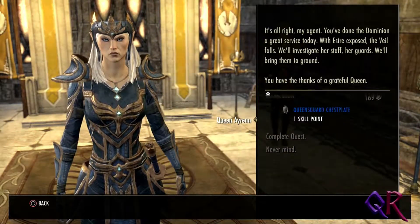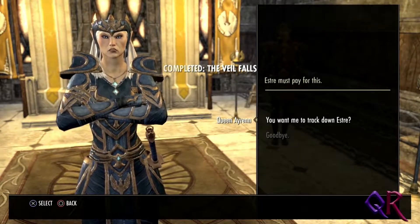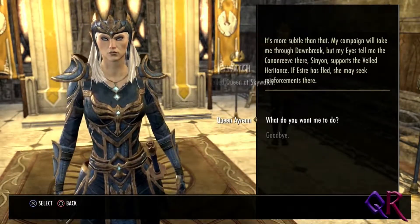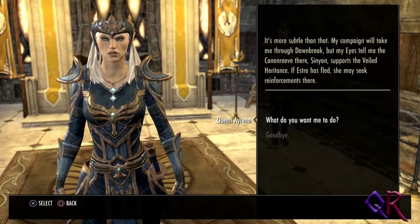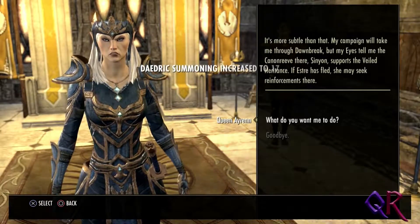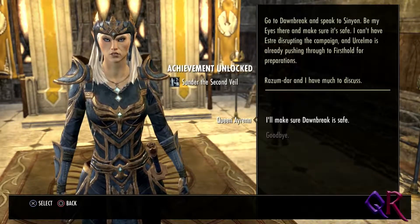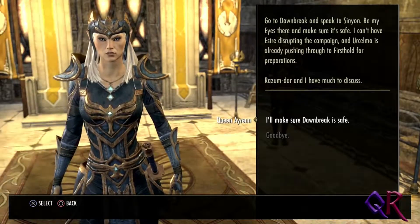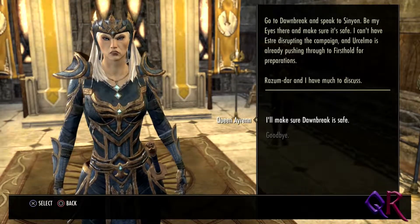Quest complete! And we only spent about 20 minutes on this. Torture kind of weave Sinion in Dawnbreak. Now that Skywatch has been cleared, perhaps we can find this darned crafting bench. 'Do you want me to track down Estra? My campaign will take me through Dawnbreak, but my eyes tell me the canon weave there — Sinion — supports the Veiled Heritance. If Estra has fled, she may seek reinforcements there. Go to Sinion, be my eyes there and make sure it's safe.' Dark magic increased. I'll make sure Dawnbreak is safe.